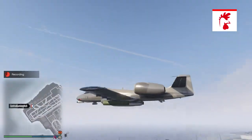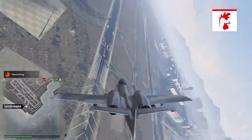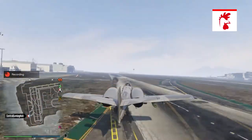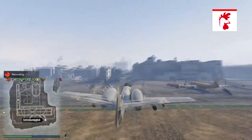In sales this week there is 25% off the Buzzard, the Havoc, and the Sea Sparrow. There are also the same discounts on properties and businesses as last week. I'd definitely suggest picking up the Buzzard because it is a great vehicle.